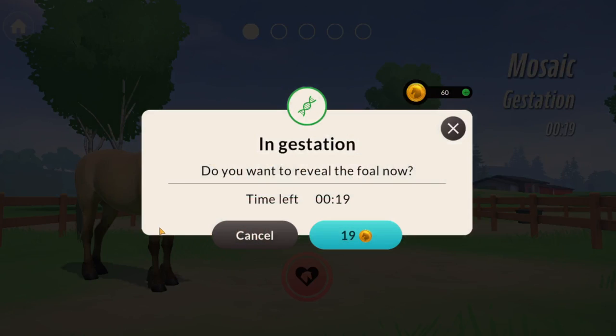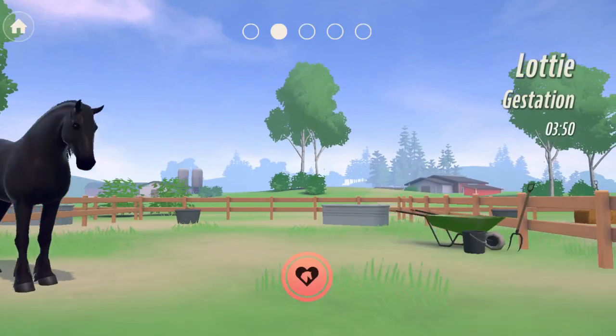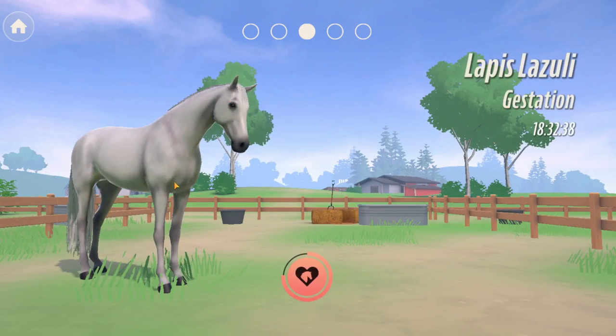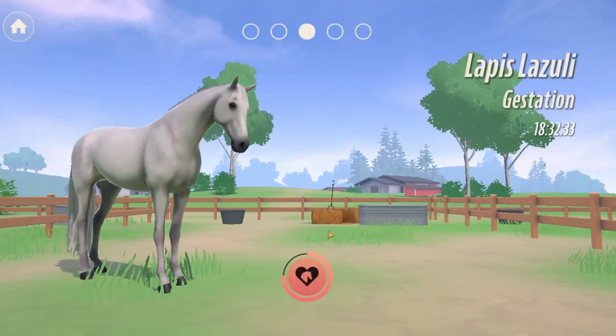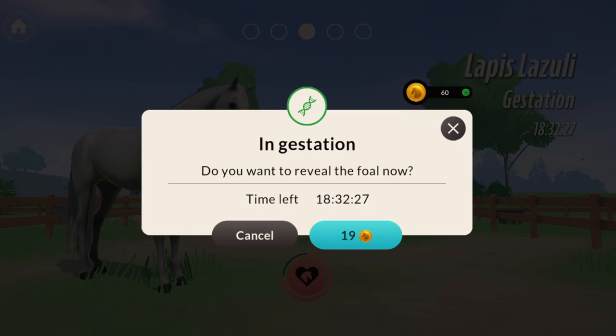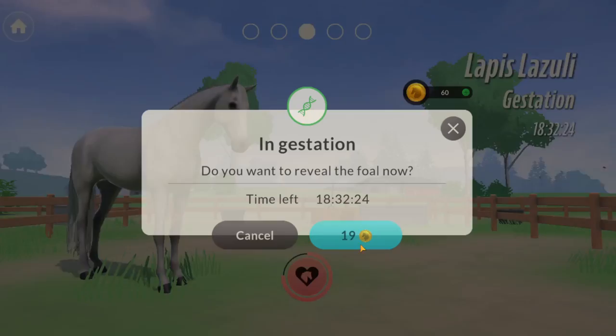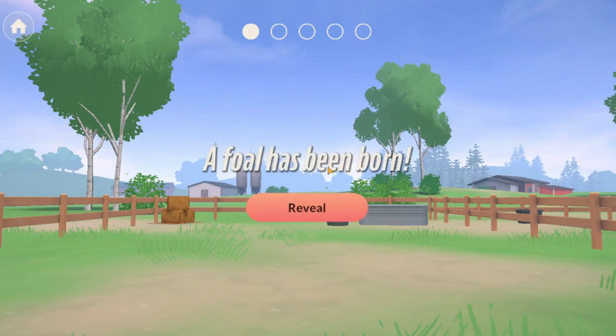It gave me a notification saying that a foal was born and now we have 14 seconds until Mosaic has her baby, and then we have Lottie. And this is Lapis — I also did Lapis, I think I did hers off camera. And I also upgraded it to... Oh my gosh! Breeding successful! A foal has been born. And you can also skip it with coins. I also leveled it up to level 10. So let's check it out — a foal has been born. Let's go ahead and reveal it!